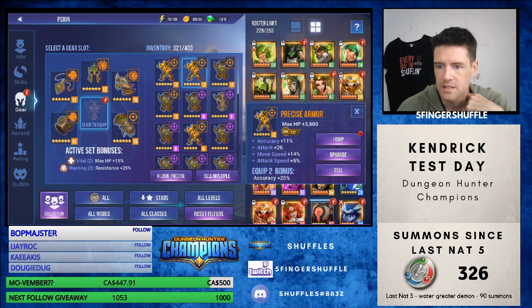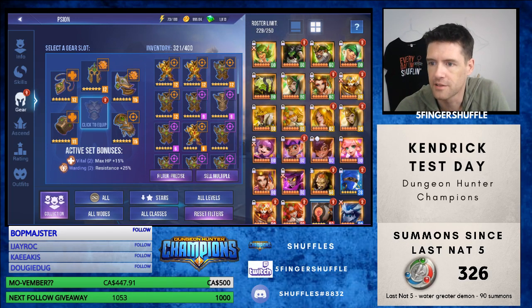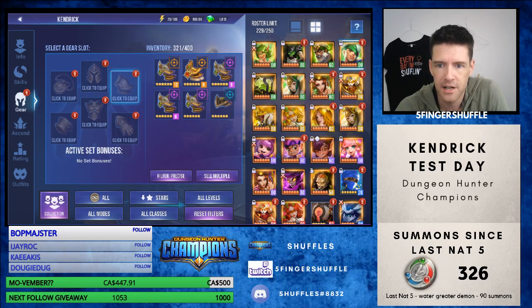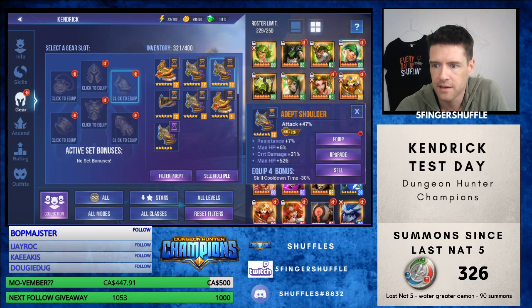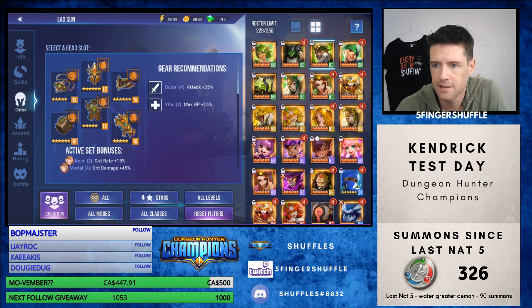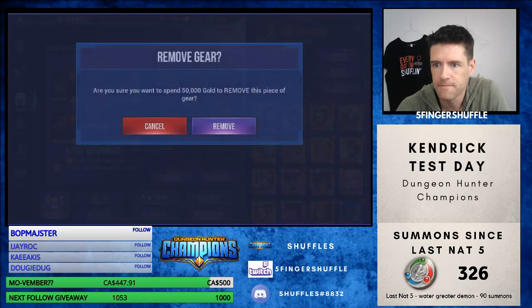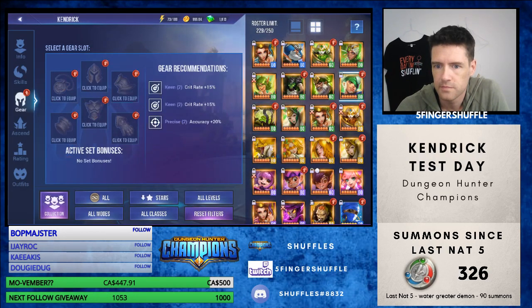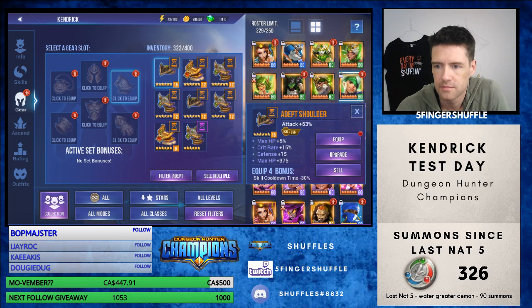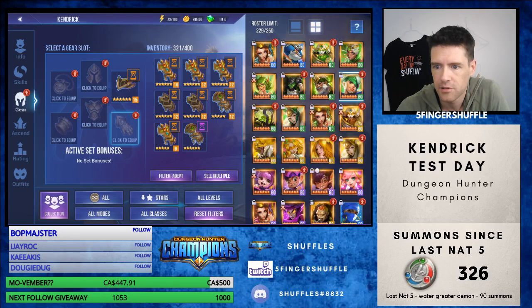We can probably find a better piece for the move speed slot, so we'll use this one when we come back. We won't even bother equipping it because it's not worth it. Let's find a depth set — we want to go attack with damage attack. Ideally it's going to be here. We'll start with this. And then we need a crit damage one.